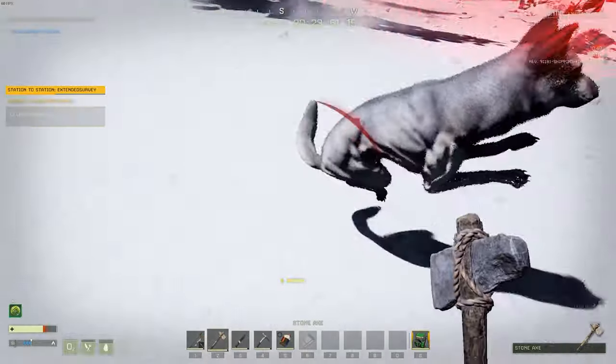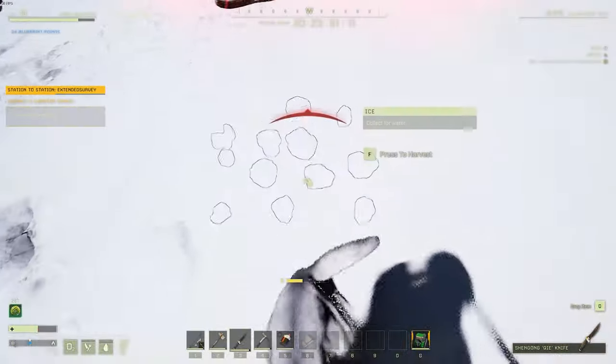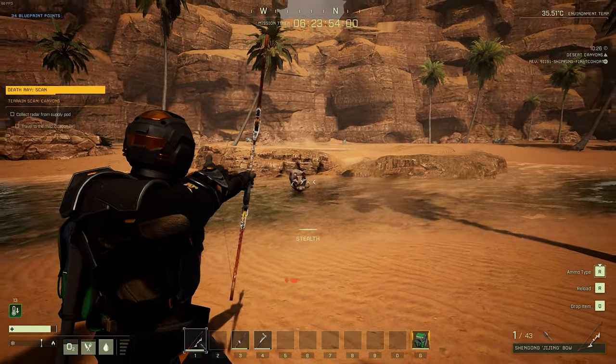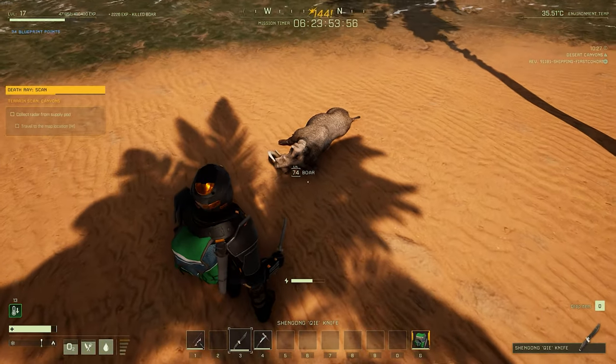Just to point this out: wolves, cougars, mammoths, and elephants all qualify as hostile animals. Anything that will generally attack you — I know technically elephants won't attack you if you don't provoke them — but in general, if it will attack you when you get near it, it's a hostile enemy.